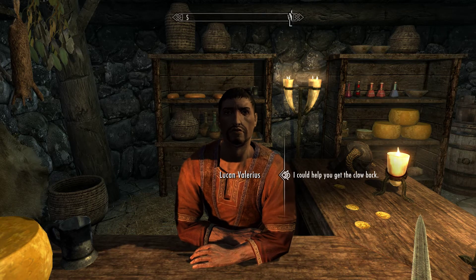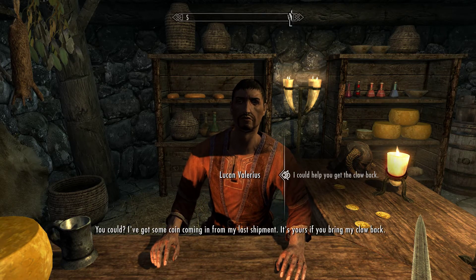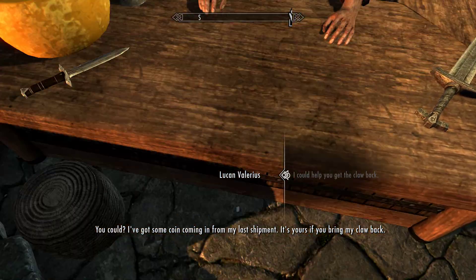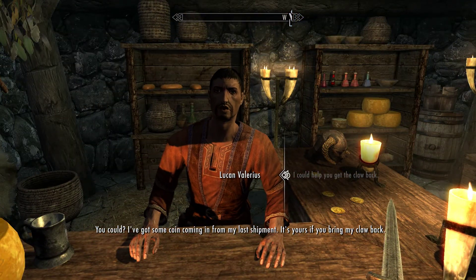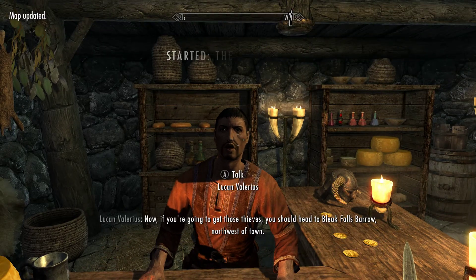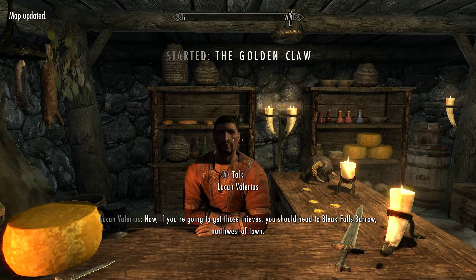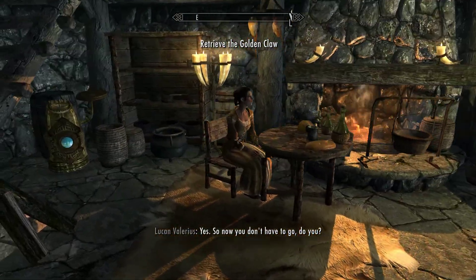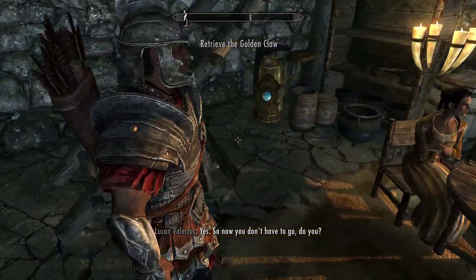Yet again, the dragonborn — the most meddlesome person in all of Skyrim. I've got some coin coming in from my last shipment. It's yours if you bring my claw back. If you're going to get those thieves, you should head to Bleak Falls Barrow, northwest of town. Yes, so now you don't have to go, do you?